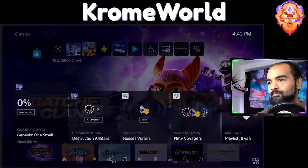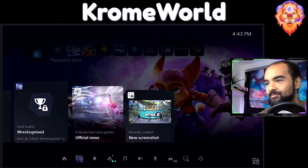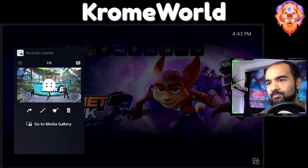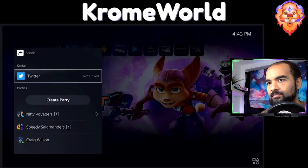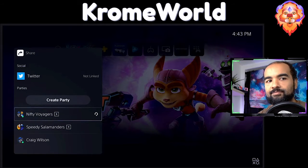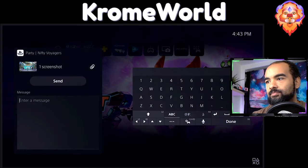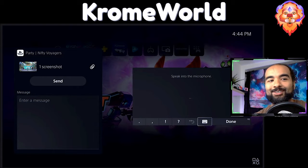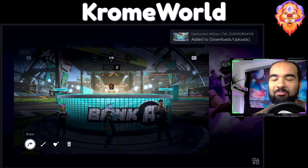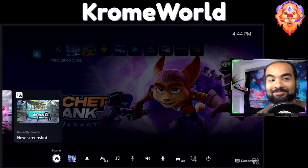We are almost out of time — let's pull up the control center. On our way out, let's quickly share the photo we took in Destruction All-Stars. We can find recently captured media in this handy card in the control center. From here we can do some quick edits, but I'm ready to share it. On PlayStation 5 I have the option to share videos and images to supported external services, or I can send them directly to one of my parties. Remember, parties are bigger than just voice chat now. The DualSense controller makes this really easy. PlayStation 5 supports voice dictation in a number of languages — that's cool. If the game's developer thinks that activity might contain spoilers, they'll receive a warning before they view it.